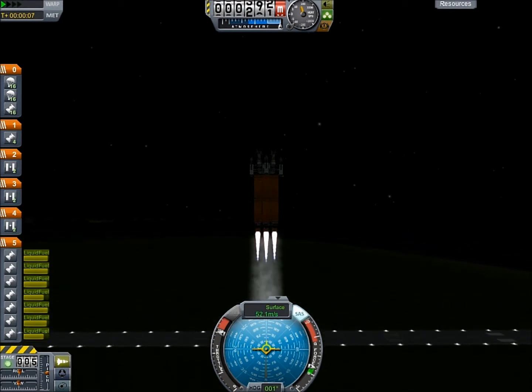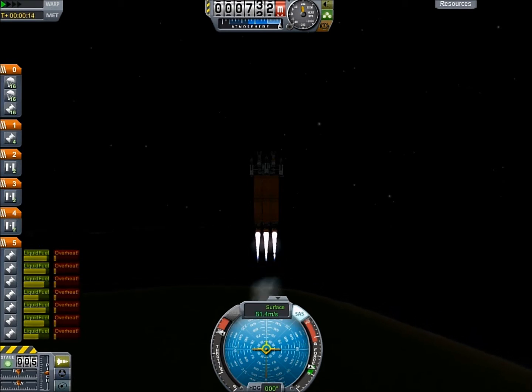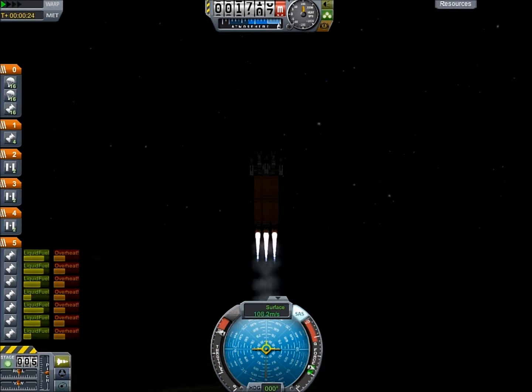Basically, what these are going to be: we're going to set them down on the surface of Minmus, and hopefully it will be an interesting way to return crew from the surface of Minmus back to Kerbin.